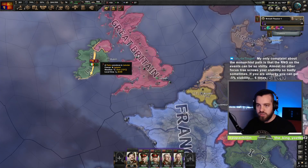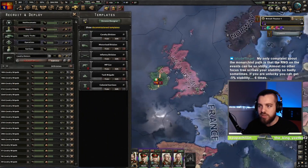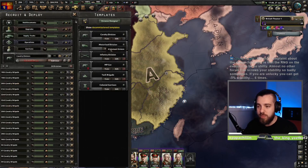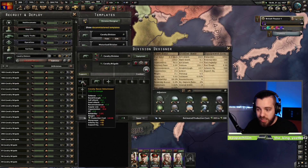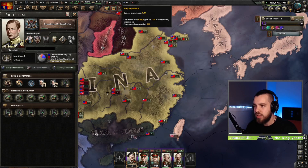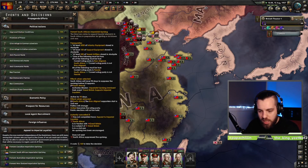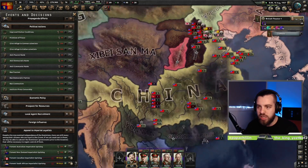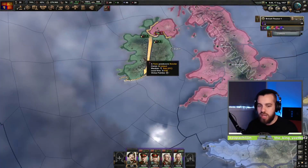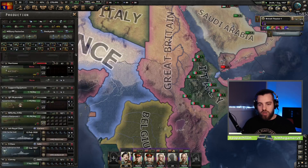Consolidate the British Isles — pause the game. Down the bottom here it requires at least 100 support equipment in stockpile. We need to remove the support equipment off our cavalry template; we just need 10 army XP. Our normal cavalry division, we are going to swap that out for artillery. Now we can go for Ferment Canadian Uprising and South African Uprising — that's going to take 90 days. By that time this focus will be done, we'll be able to kill Ireland and be on our way. We're going to focus the rest of our production on infantry equipment but also add factories for fighters and CAS.